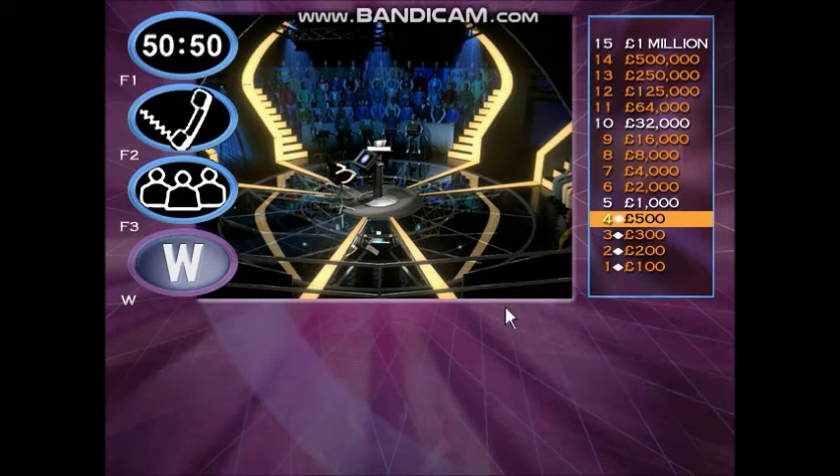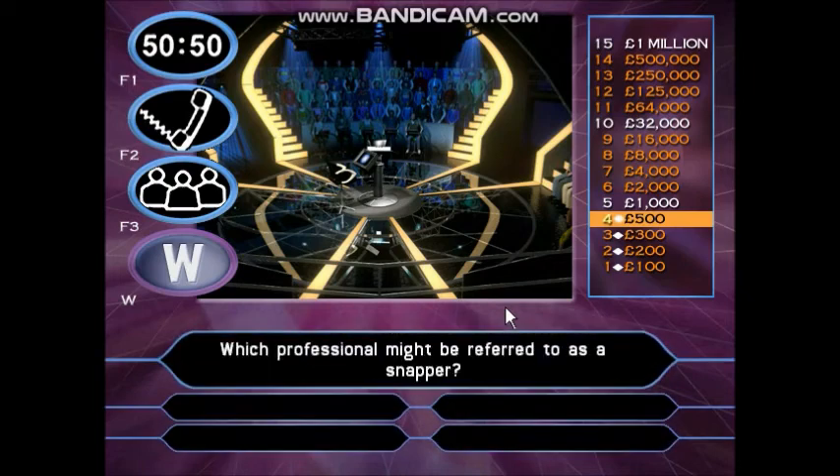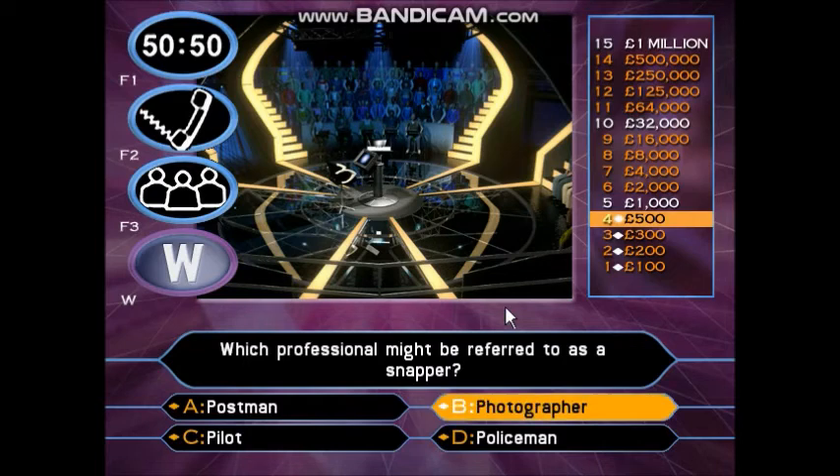You've still got all three lifelines left: 50-50, Phone a Friend, and Ask the Audience. The next question guarantees you a thousand pounds if you give a correct answer. Have a look at this. Which professional might be referred to as a snapper? Postman. Photographer. Pilot. Policeman. Well done — you've just guaranteed yourself a thousand pounds.